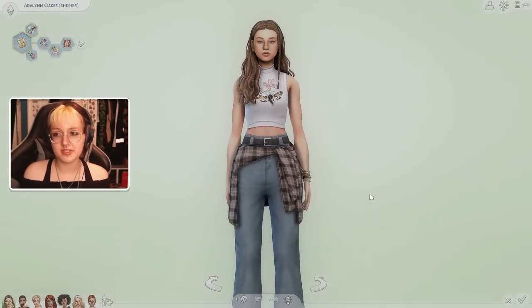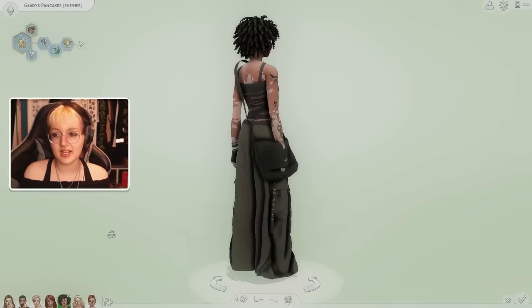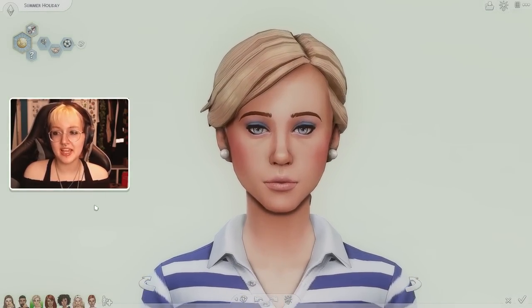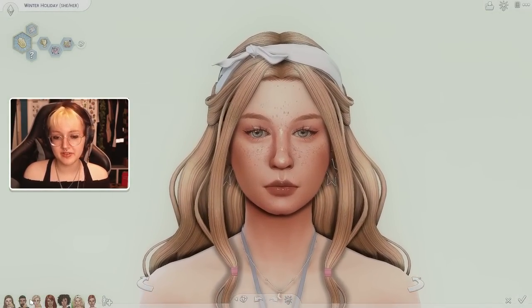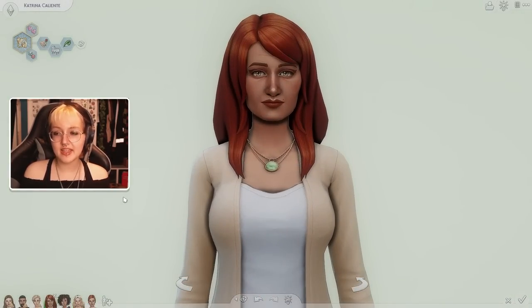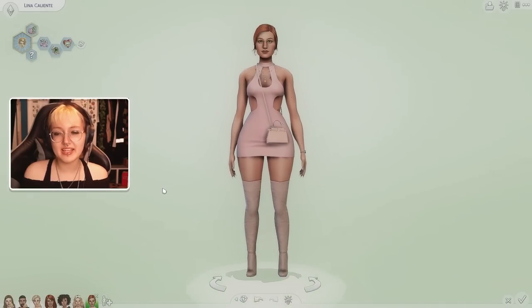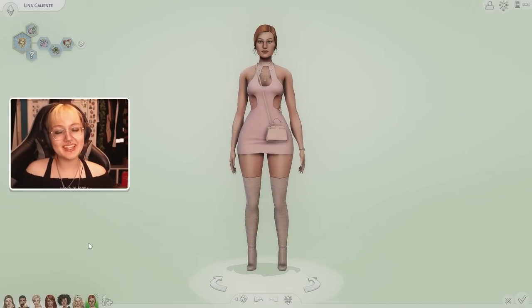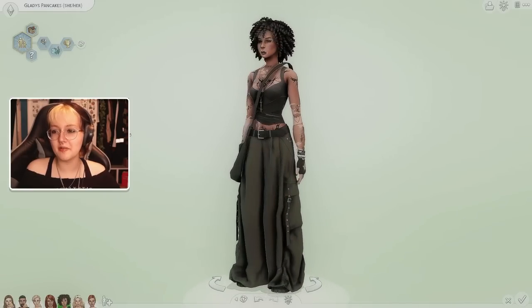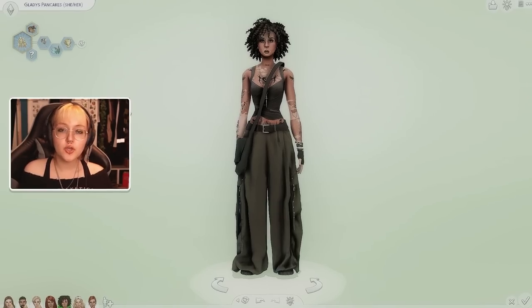So let's look at everyone: the parent is Adeline, who first had Gladys Pancakes with Bob — she has this cool streetwear style. Then Winter Holiday with Summer — she's definitely a lot like Summer but with a different face. Finally, Lina Caliente with Katrina — really cute with a very formal, out-there style. Let me know your favorite in the comments! I have to give it to Gladys — look at this sim. I want to be her or date her. Let me know if you want another challenge and I'll see you in the next video — love you, bye!